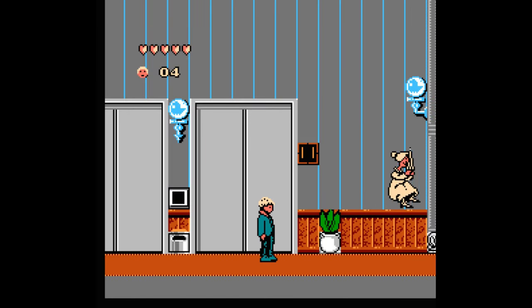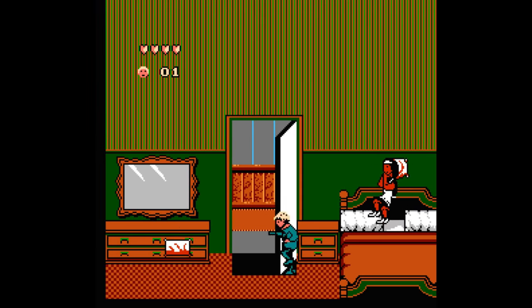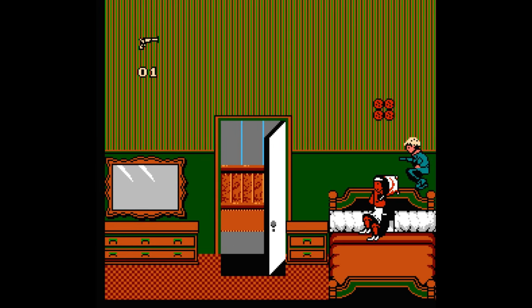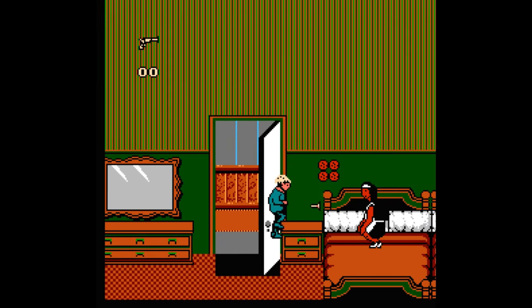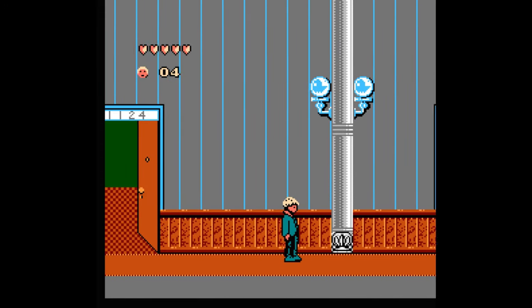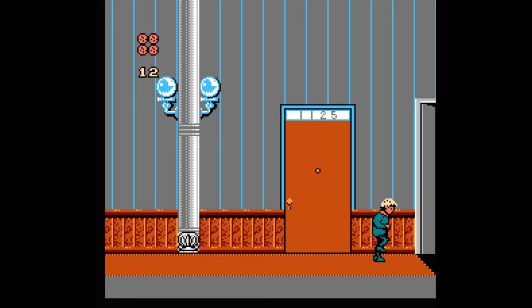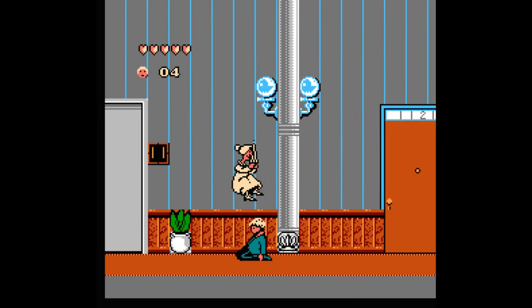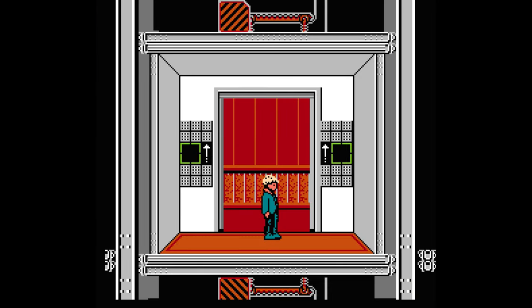On the 11th floor, head right, enter the first door, and you'll see a crazy maid jumping on the bed throwing bloodstained pillows at you. If you have weapons, take her out, grab the hidden cookies, and leave. In the next room, same thing — crazy maid on the bed, she's got cookies plus hidden cookies on the bed. At the end of the hall there are more cookies. On all four of these floors, you're supposed to run all the way to the end and then back to the elevators where you'll call for the elevator to take you to another random floor. At least this time you only have to hit the button once.